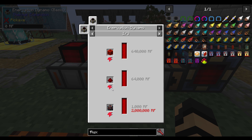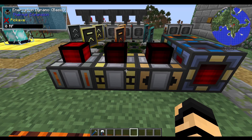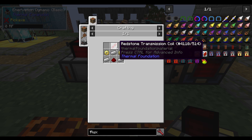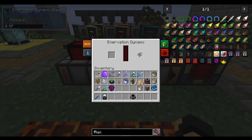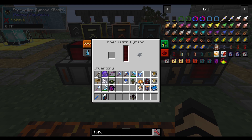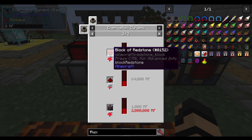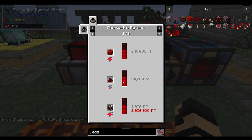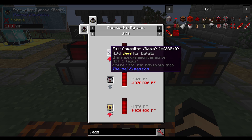We've got an Enervation Dynamo. This one is a little bit different — it will take power items and push power from them. It's actually very similar to an energetic infuser. The recipe is some iron ingots, redstone transmission coil, electrum gears, and redstone. Its primary early-game use is going to be using redstone for power. You could just drop a piece of redstone in there and it will start generating some power — you get 64,000 RF from one piece of redstone. So it can be a good temporary source. You can also use energy cells or flux capacitors to fill it and push power into it as well.